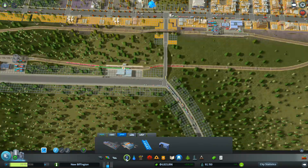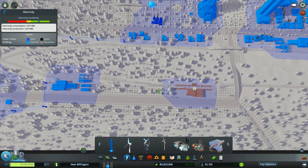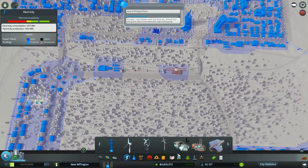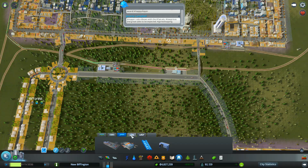No power. Yep, yep, yep — glad you reminded me. Let's just run power from here to here, because you're okay. And then let's add in our airport.